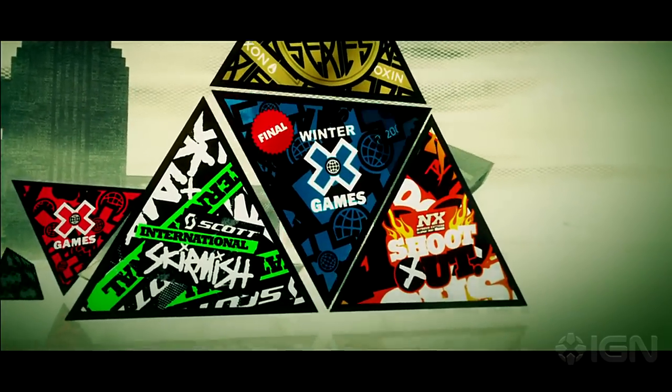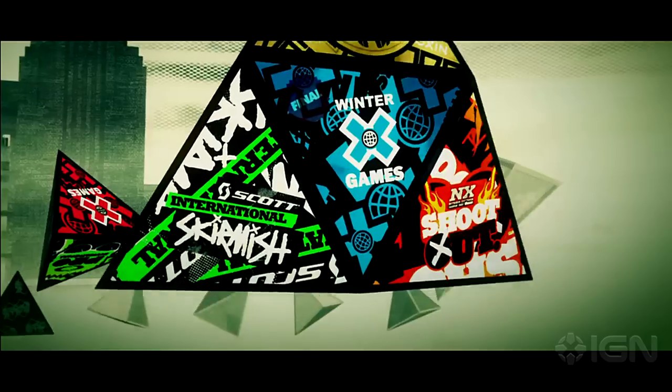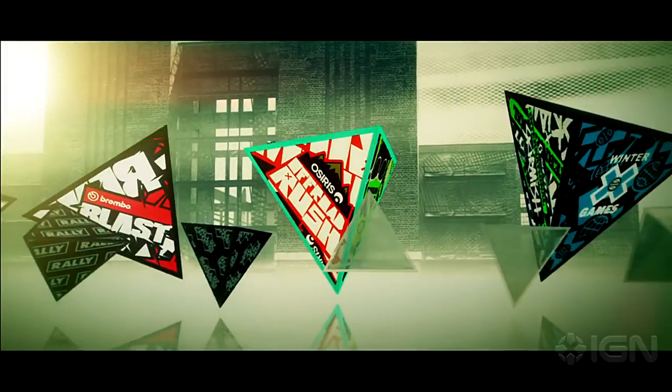Continuing the series trend of high concept menu design, Dirt 3 brings out triangles as the design choice of the day. Every season and event is wrapped in unfolding triangles and it's easy to navigate the stylish menus.